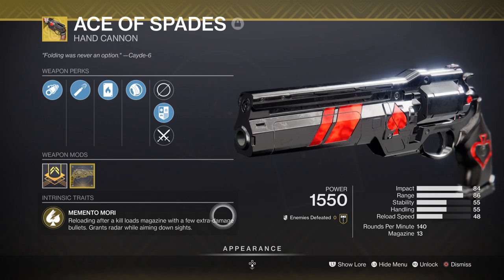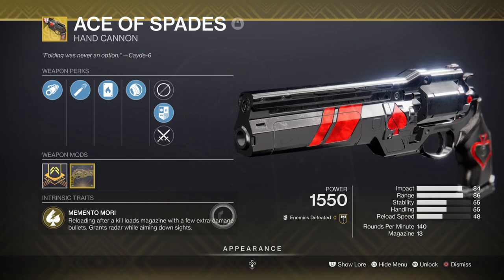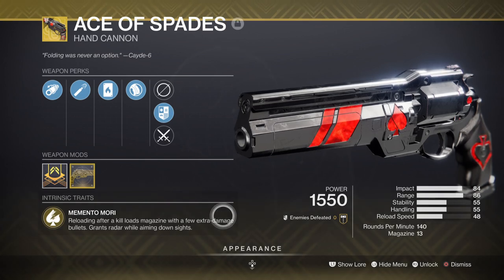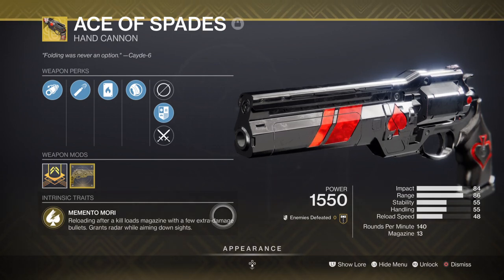The weapon is superb as it gives us another way of creating cells and a very strong damage boost every time we get a kill. I know it's more associated with PvP, but it doesn't get enough love from PvE players. If you prefer something more practical, the Hung Jury Scout Rifle can roll the Firefly perk and is a great alternative — or any weapon with similar perks.